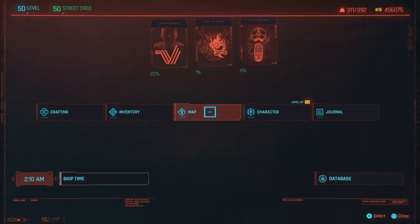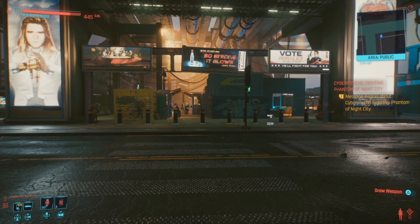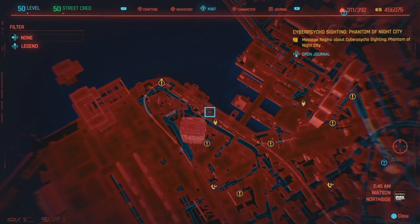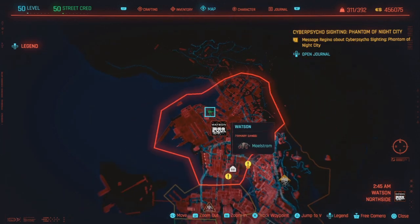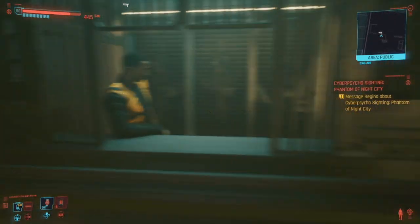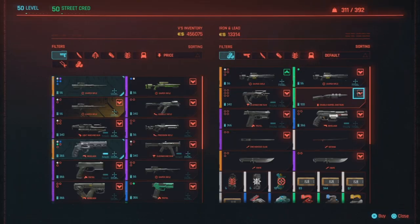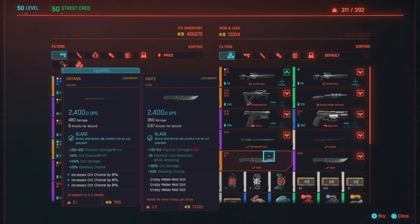For the legendary knife, go to the docks over here in Watson. There's a weapon vendor — the fast travel is right there, you go straight across the street into a series of shipping crates. This guy sells the legendary knife. You can reroll it as many times as you want until you get a knife you like — I would reroll it until it has high crit chance and crit damage.